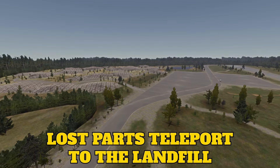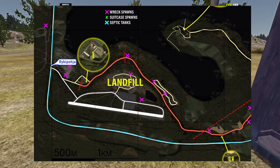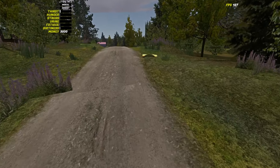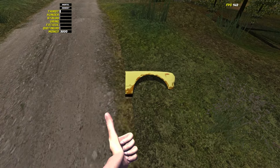First thing to note is when you accidentally drop objects through the floor in My Summer Car, they don't just disappear into the void forever. Items that fall through the floor will teleport to the dump next to the toilet. Here's the location of the dump on the map.